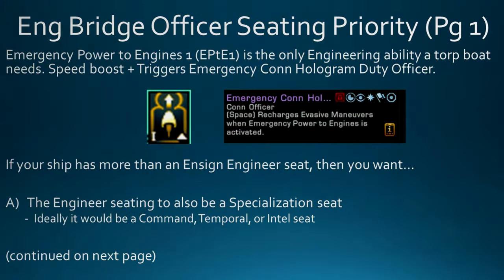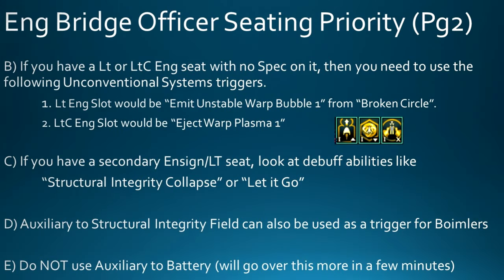If it is just a standard Engineer, the abilities you'd want next are Emit Unstable Warp Bubble in a Lieutenant Engineer slot — from Mission Broken Circle in the Iconian Chain — and Eject Warp Plasma 1 in the Lieutenant Commander Engineer slot. Both are Unconventional Systems triggers, which I'll cover on the next slide. If you don't want to slot those, you could use debuff abilities like Structural Integrity Collapse or Let It Go, or Aux to Structural Integrity Field for the Boimler's Effect personal trait trigger. Do not use Aux to Bat if you're using the Phase Space Membrane console, since that drains your aux power.